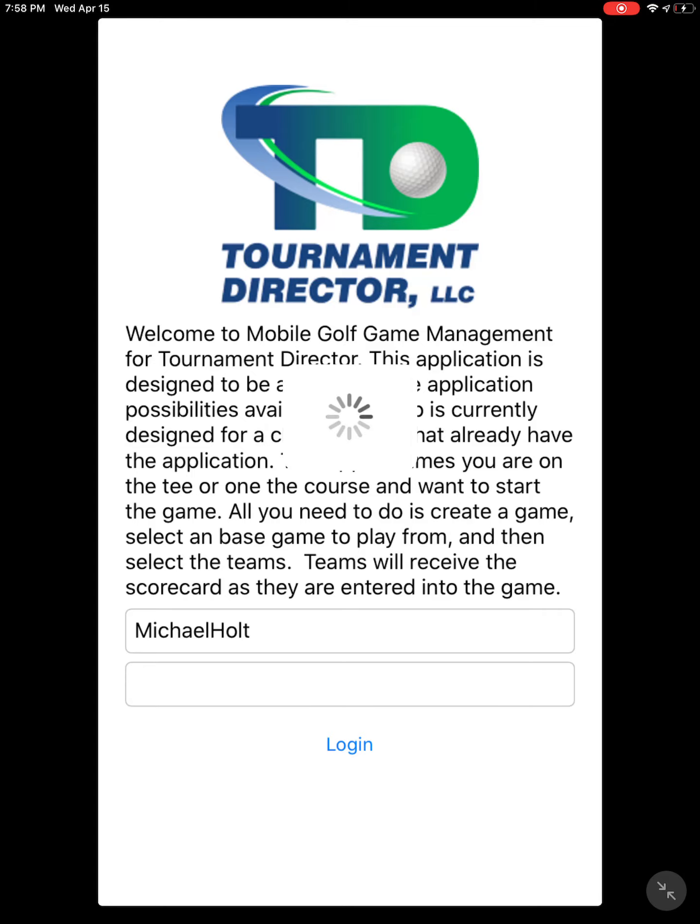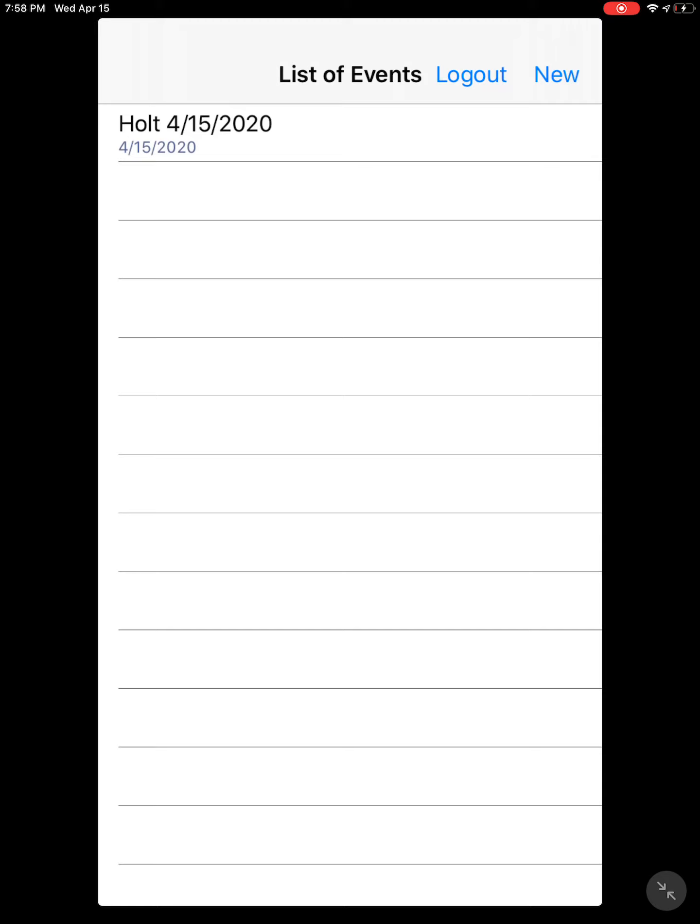Notice I'm logging in as Michael Holt just to show something. When you first log in, you're gonna get a list of events. By the way, once you log in the first time it saves your user ID and password, so it'll log in for you automatically after that. You'll get a list of events that you've set up.